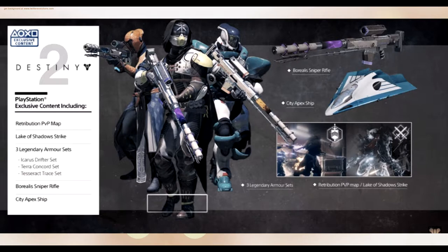For something unrelated to pre-ordering — if you get Destiny 2 on PS4, there are quite a few exclusives, including the Retribution PvP map, a new Lake of Shadows strike, three different legendary armor sets (one for each class), the Borealis exotic sniper rifle, and the City Apex ship.